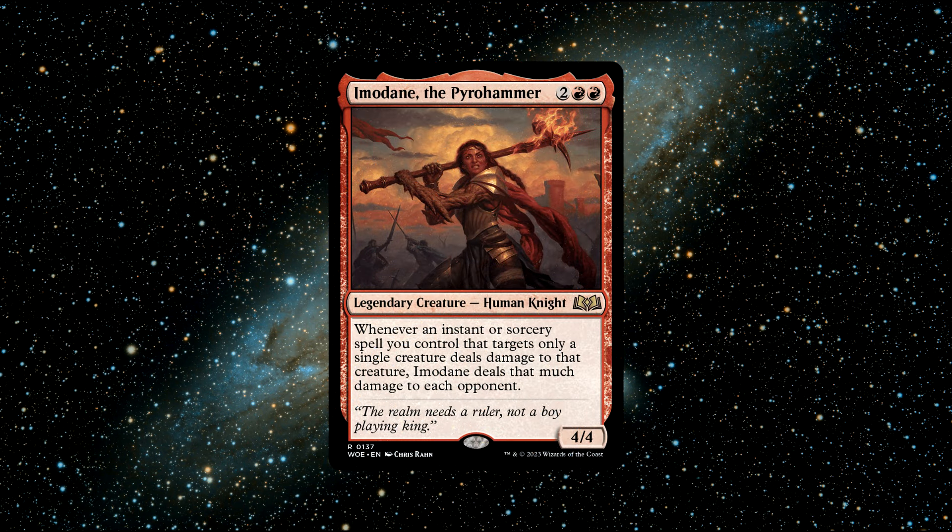Number 1. Imoldain the Pyrohammer — a legendary human knight creature that costs 2 red and 2 generic mana to cast. She has 4 power and 4 toughness and says the following: Whenever an instant or sorcery spell you control that targets only a single creature deals damage to that creature, Imoldain deals that much damage to each opponent.